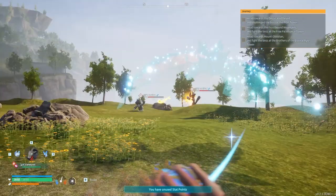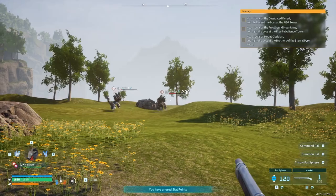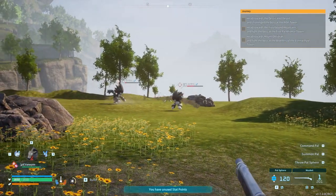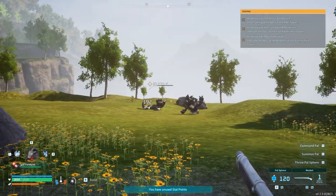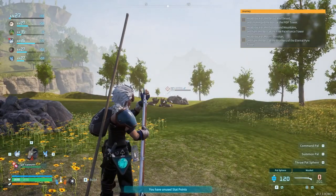Hello everyone, Christopher Beast here, and in today's video I'm going to be talking about a brand new mod for Palworld that I've recently been working on, this being the Aim Down Sights FPS mod. As the name suggests, when you aim down sights, it gives you a first-person camera angle.